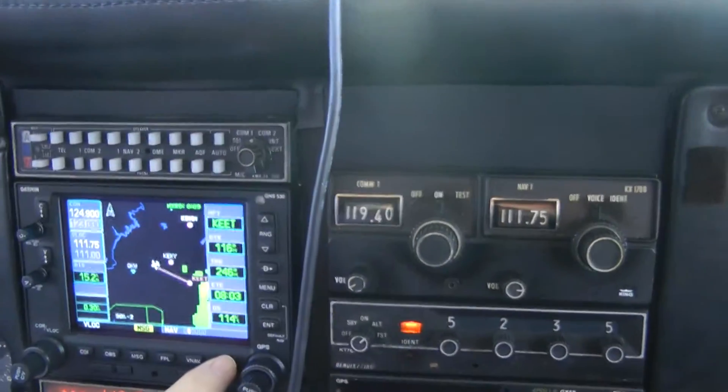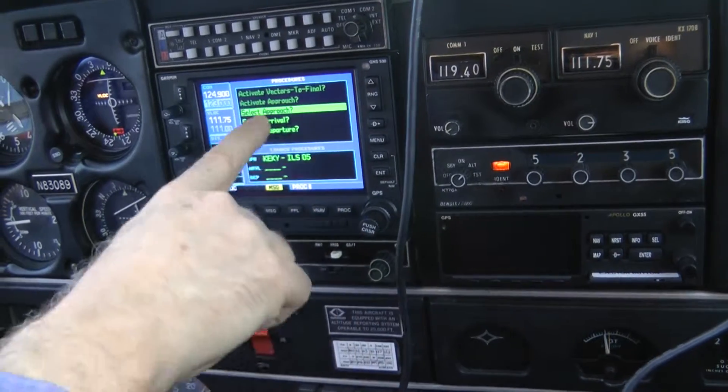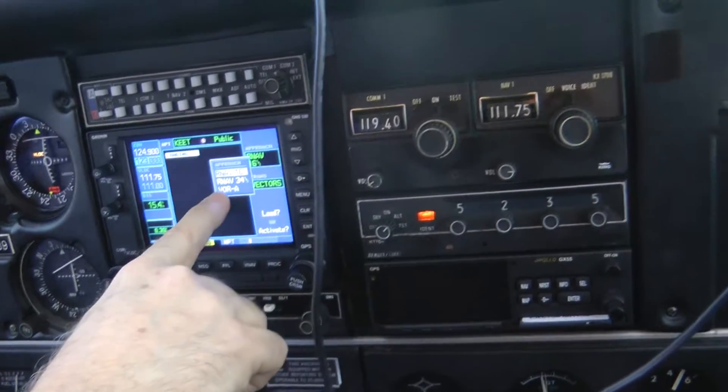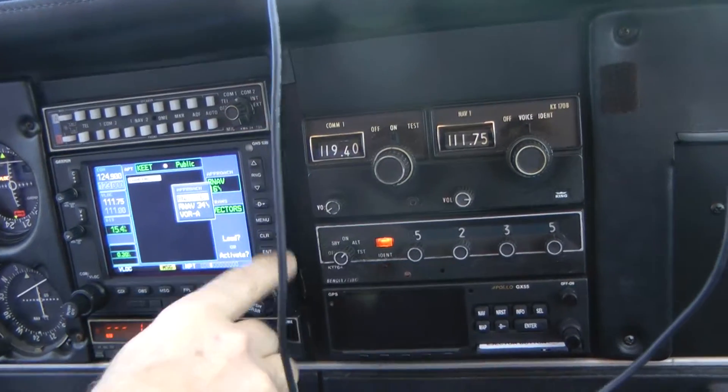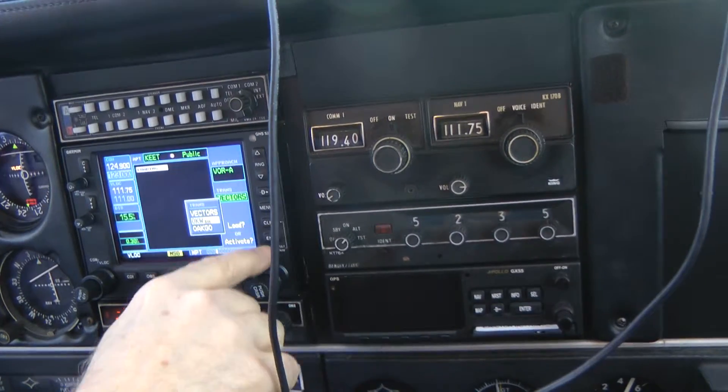What we're doing now is we put in EET and we're setting up for the approach. Go to procedure, select approach, and then we want the VORA — right, VORA — from Brookwood. Enter.